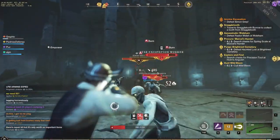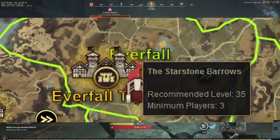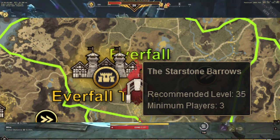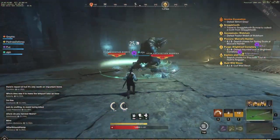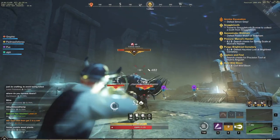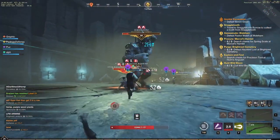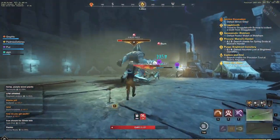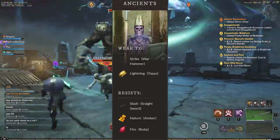Next is the level 35 dungeon, Starstone Barrows, which is a step up from Amarine Excavation. It's located in Everfall, right beside Everfall's town — an area many players love for its dungeons and surrounding content. The monster type is still ancient, weak to strike and lightning, and resistant to slash, nature, and fire. Strike equates to the war hammer, and lightning corresponds to topaz gems.